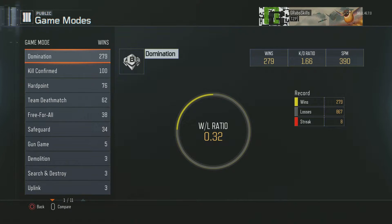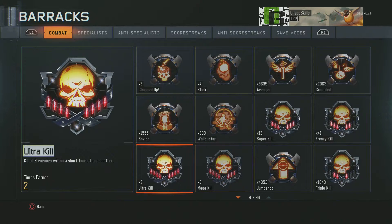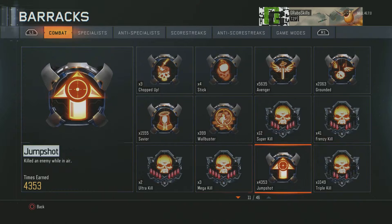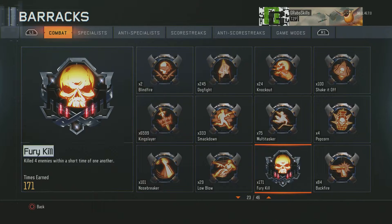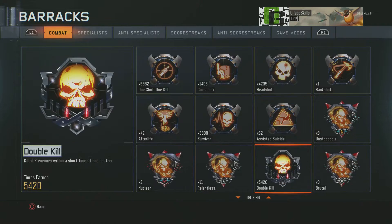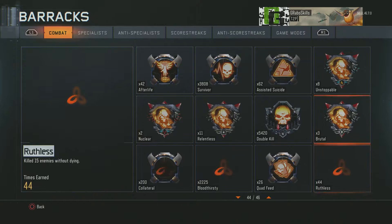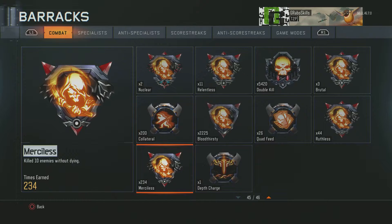As you can see, my losses are 867 compared to 279 wins — pretty bad. Medals: 2 Ultra Kills, 12 Super Kills, 41 Frenzy, 2 Mega, 1,000 Triple Kills, 171 Fury Kills, 8 Unstoppables, 2 Nuclears, 11 Relentless, 3 Brutals, 2,200 Bloodthirsty, 44 Ruthlessness, and 234 Merciless medals.